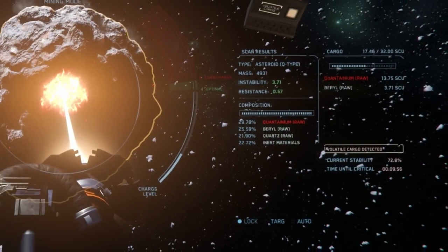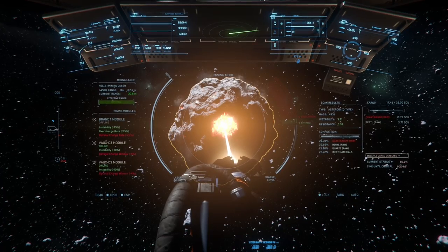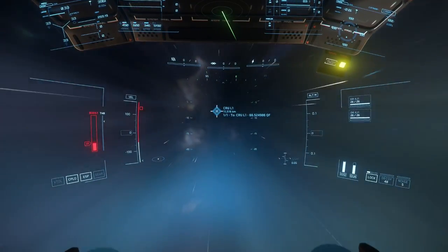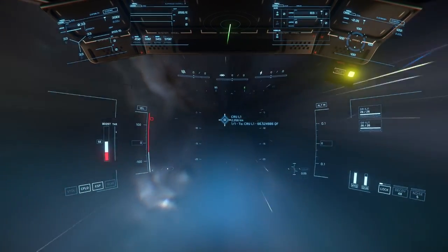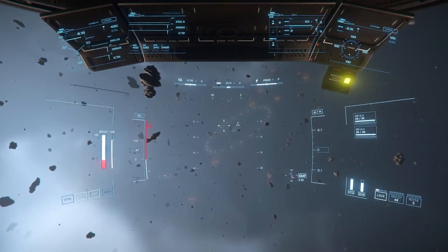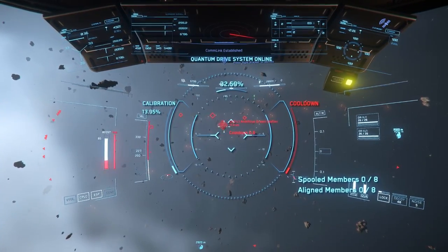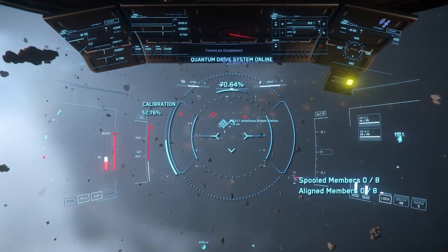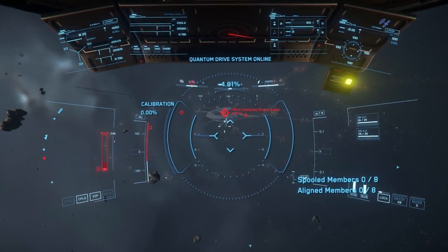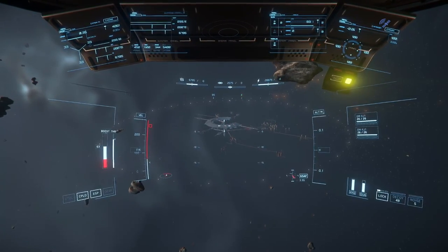As the timer counts down, there are three sets of alarms you're going to hear, each indicating the approximate time you have left before your precious but evil cargo goes critical. The timer stops counting down when you store your ship, or at least it allows a moderate delay, so your top priority should be getting to the ASOP terminal at the space station lobby and storing the ship as quickly as possible. This delay will give you a few extra minutes to get to the refinery without the looming specter of the dreaded countdown timer, although I would advise against leaving unrefined Quantanium in a stored ship for more than a few minutes.